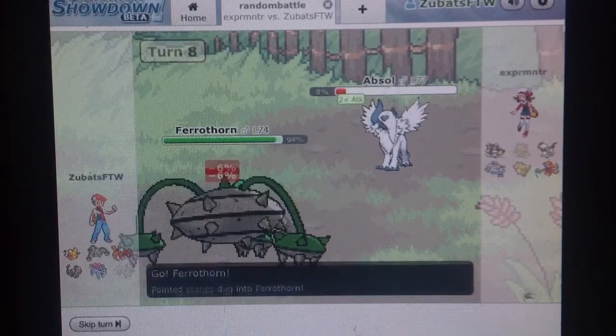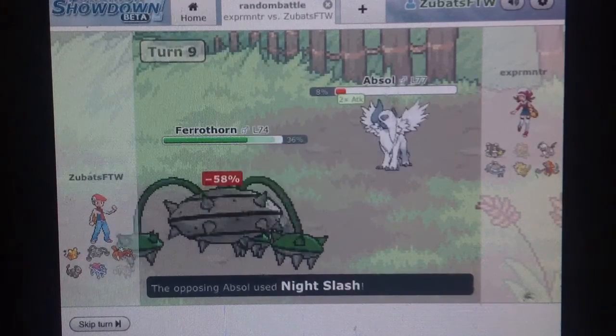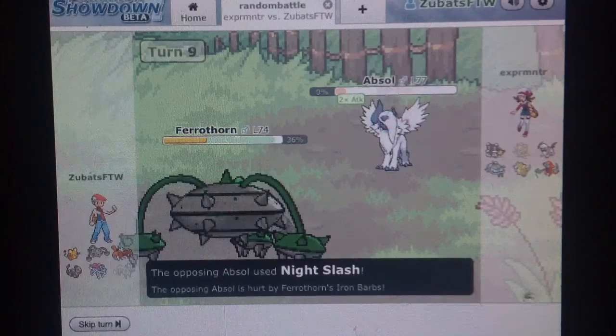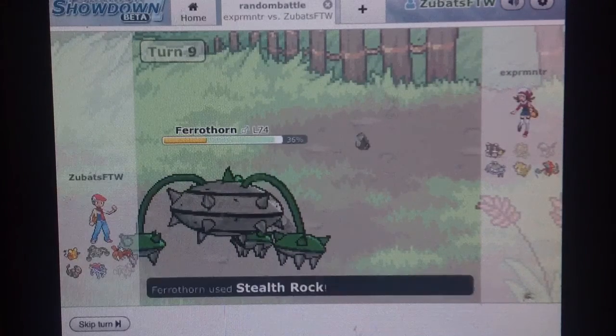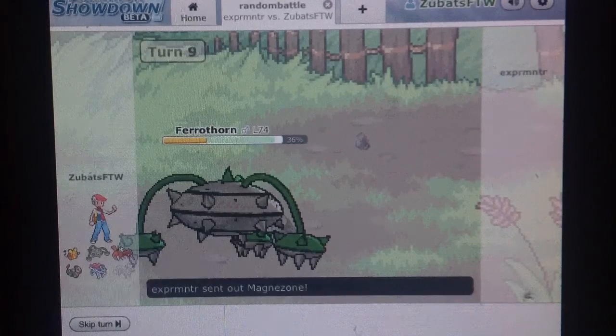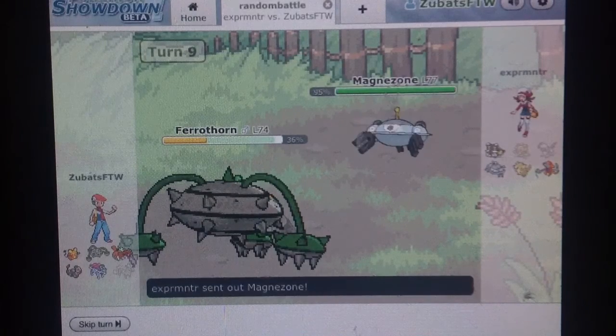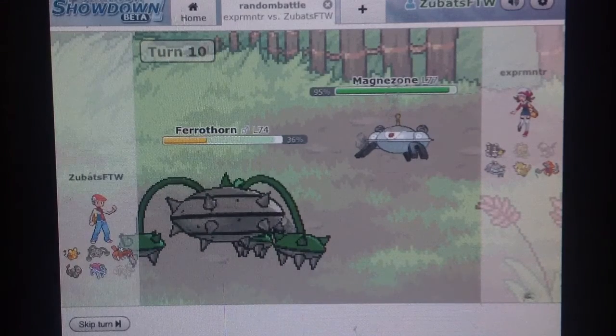So I go into my Ferrothorn with Rocky Helmet and Iron Barbs — it's the ultimate way to kill physical attackers like Garchomp. So if you're afraid of physical attackers, just run Ferrothorn with Rocky Helmet and Gyro Ball at the lowest speed possible. That'll do massive damage in one turn.